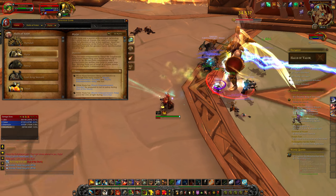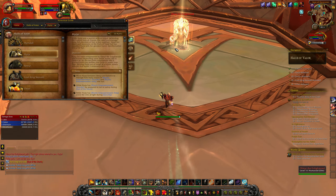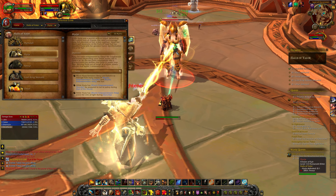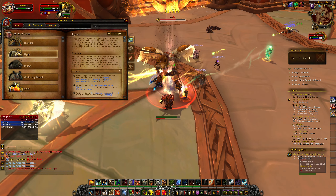You want to avoid her getting too many stacks from a certain NPC. So once you start getting stacks from one, move her over to the other one, and then she will take that NPC's power instead.